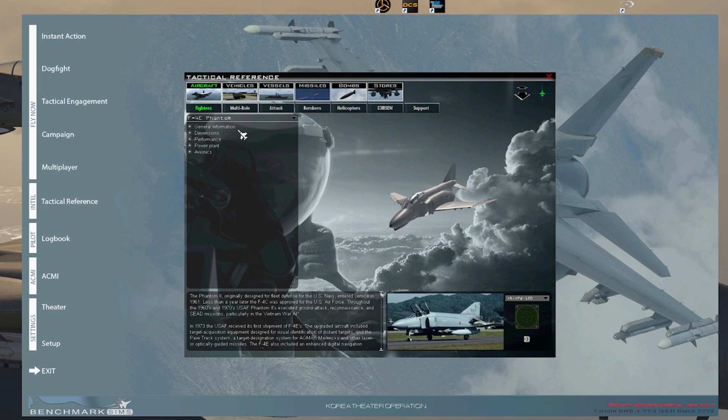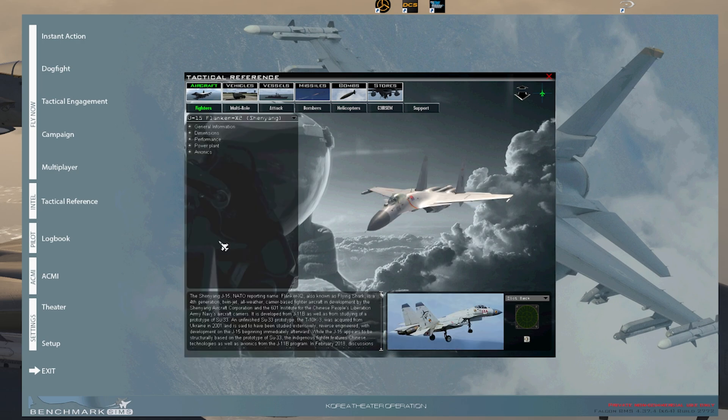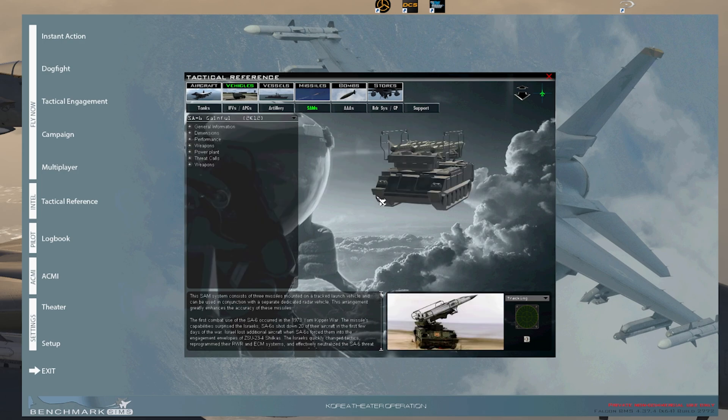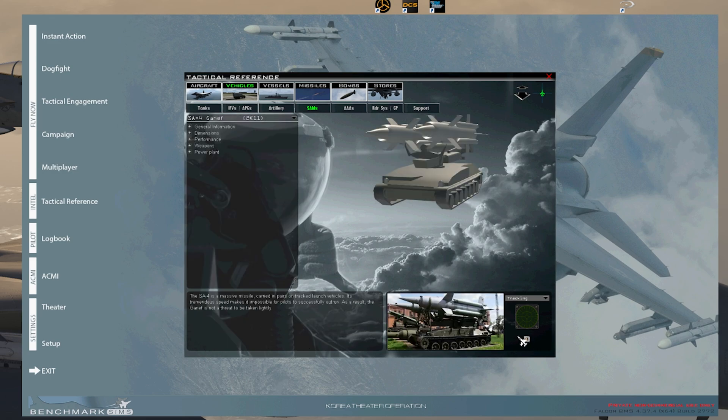The tactical reference is located here. Go into the fighter that you want to look at — I'm going to go into the J-15. There's the J-15, the Slot Back. Press this button here and it'll play the sound. To do it for surface threats, go into Vehicles, SAMs, and choose what SAM you want. Do SA-6, press Tracking, and that's what it sounds like. SA-2, SA-4, SA-8 — you can do that for any SAM in BMS.